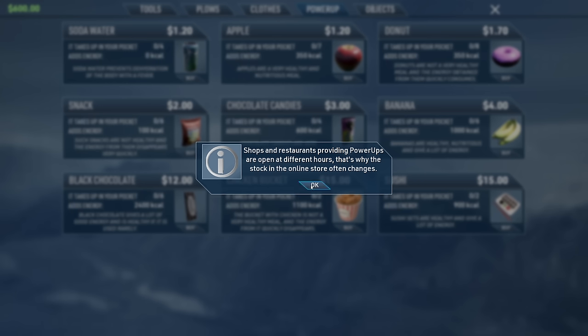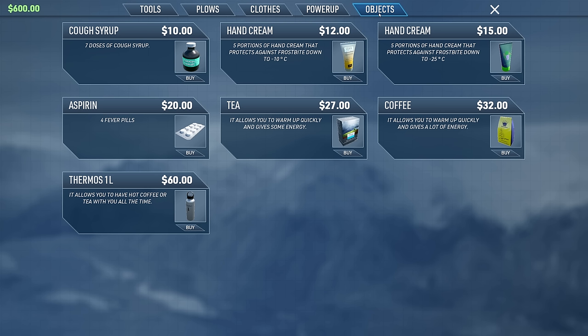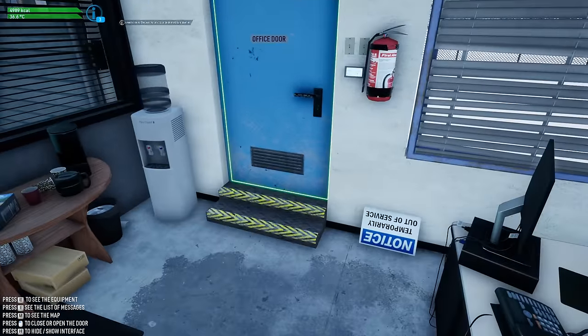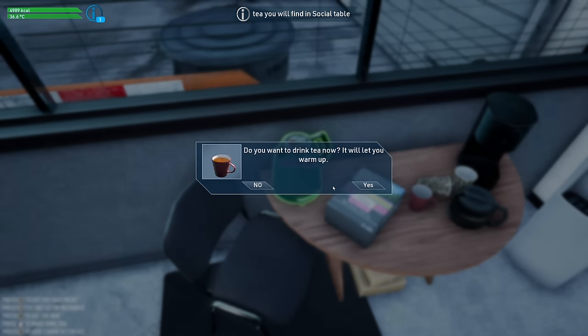I got a thin sweater. What about shops and restaurants? Do we have tea? Sushi, snacks — oh, these are just power-ups. Tea here we go, it's 27 bucks, that's a lot cheaper. We'll buy that. Alright, we've got 573 bucks. Small snow shovel — purchase. And we have tea now. Let's drink it up.